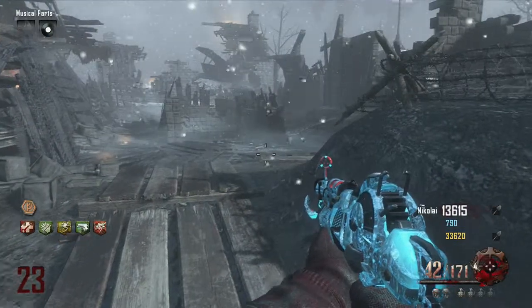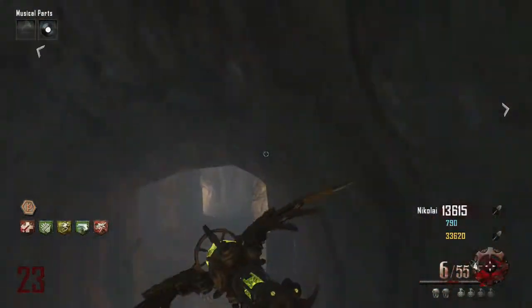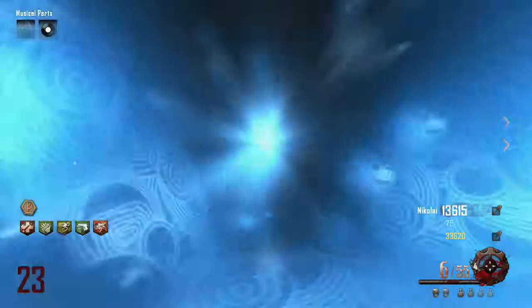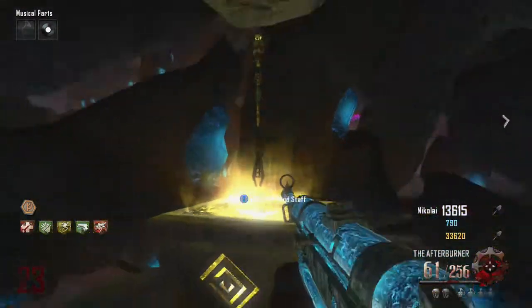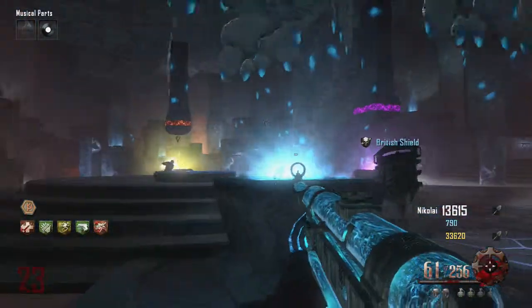What is up guys, welcome back — we are on the last step. This is definitely the last step of the Origins Easter Egg. You need to have all of the elemental staffs placed in the elemental plane, and you need to have completed the steps before this. Please check the description for all the links to all the steps. You also need to have the upgraded Thunderfists.